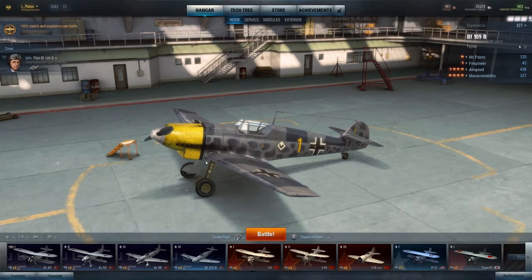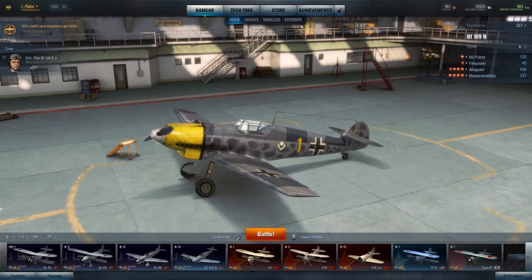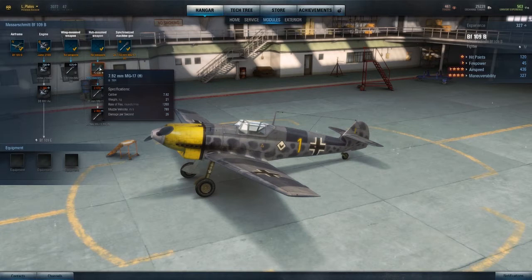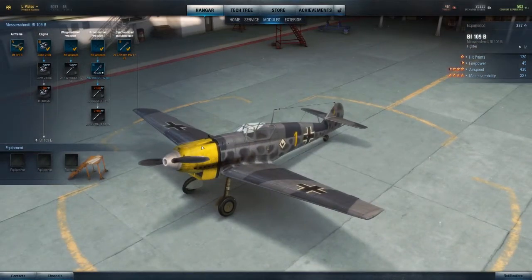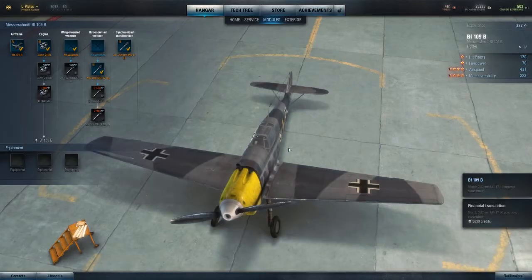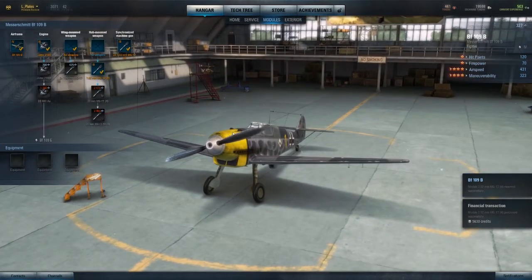I'm currently on the German line. I have the BF-109B. I'm just about to upgrade my first module, which is the gun — the hub mounted gun, which I believe is this area here in the nose. So it'll be this gun that I am just about to upgrade, so I'll buy and mount that. So that's now got the upgraded gun — I believe that's the hub.